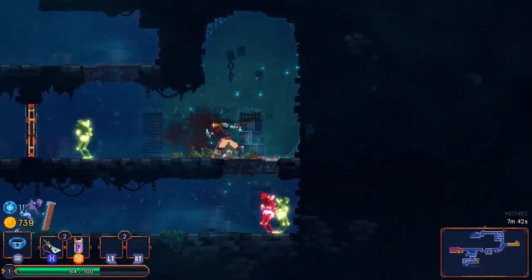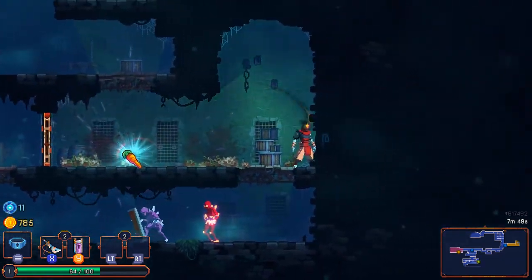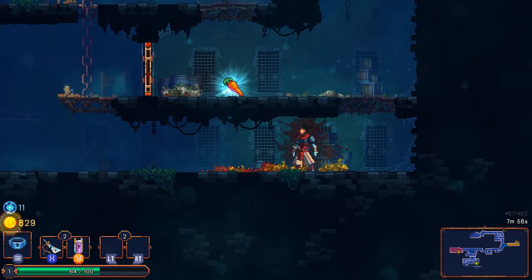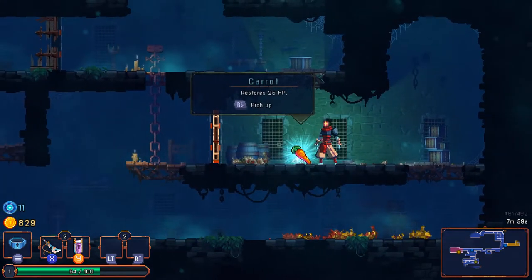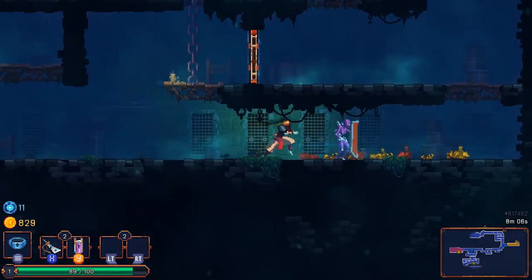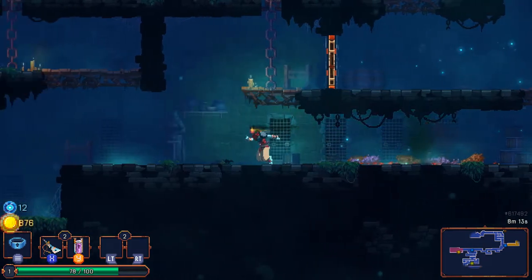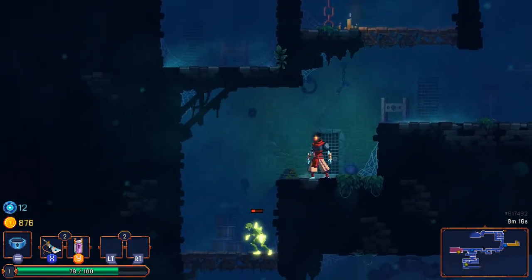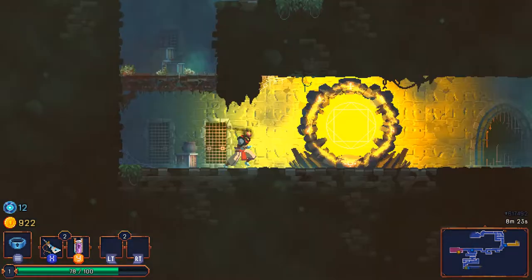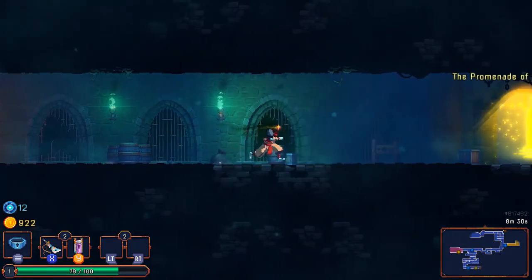Dodge this way before he goes ham on me, then take him down. There's food — I'll deal with that once things calm down. Food you can just pick up and eat immediately, good to know. I really should try blocking since I do have a shield, but I haven't been doing much with it mainly because my basic attack combo is pretty solid. I don't really need the standing defense when I can kill enemies before they do anything.